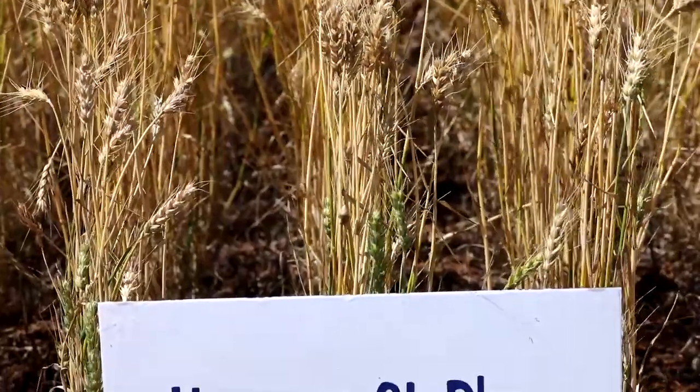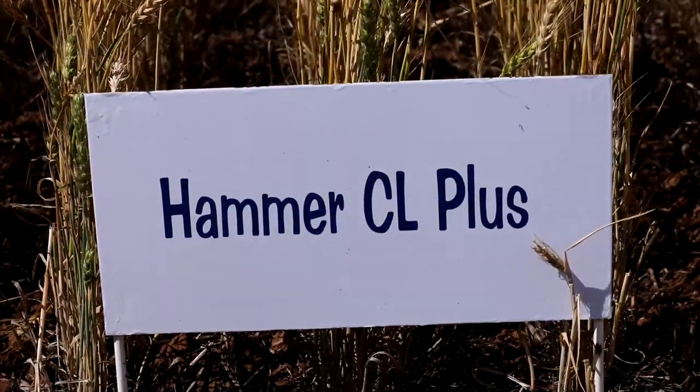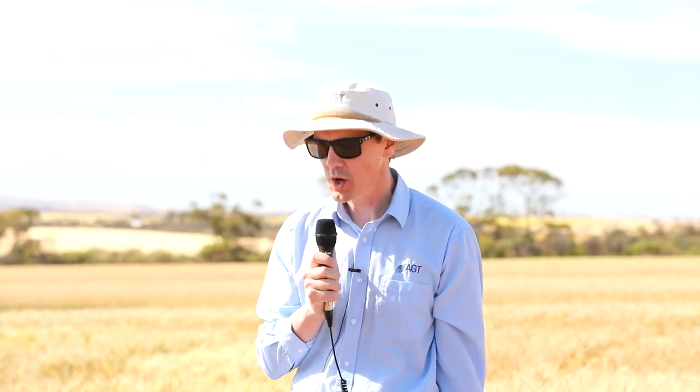Hammer is two to three percent ahead of Chief for yield. Chief and Sheriff are both APW, whereas Hammer is AH. It has a very good disease package - good grain size and test weight. MRMS to stripe rust, S to leaf rust which you'll need to watch and manage. Resistant to stem rust, MRMS to yellow leaf spot and MRMS to CCN - something that Chief and Sheriff don't have.